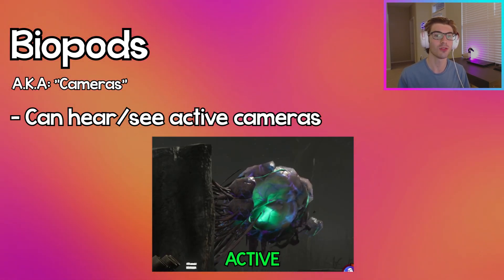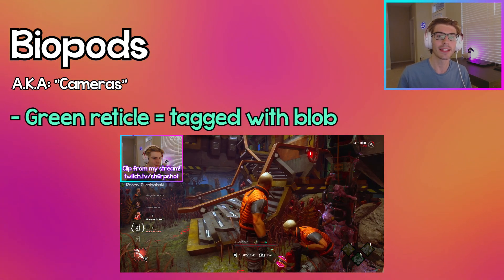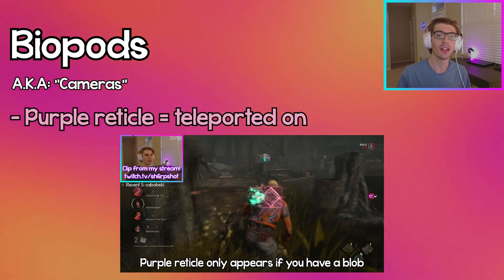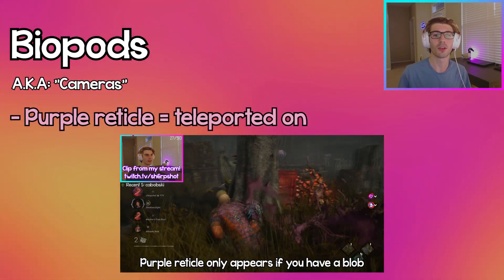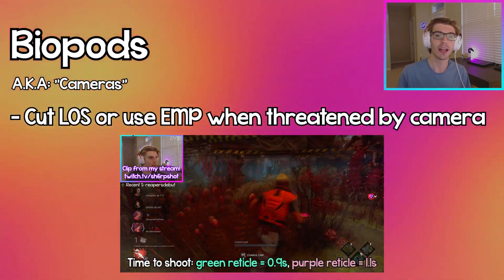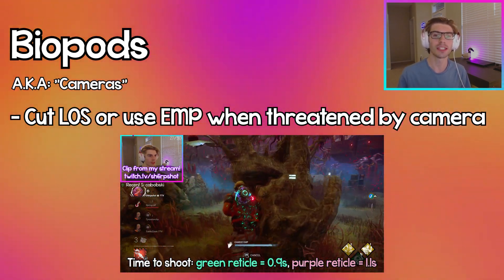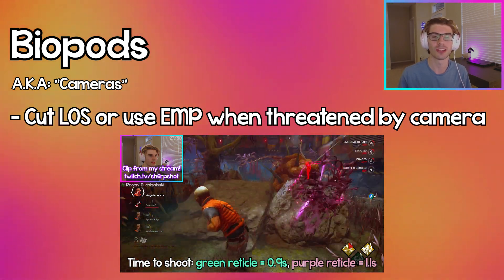You can hear which camera is active when it gets switched to, and also see it become active when it turns green. When you're locked on by a camera, a green reticle means you're about to get tagged with a blob. And if you already have a blob, a purple reticle means you're about to get teleported on. When an active camera is near you or locking onto you, cut line of sight between you and the camera, or use your EMP within the camera's range to disable it.